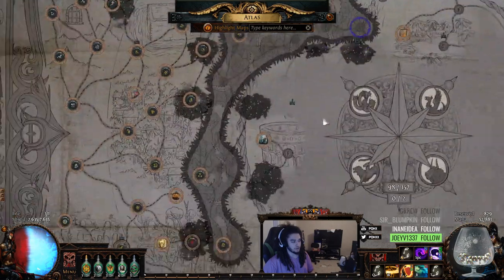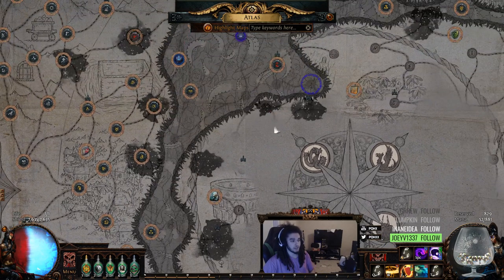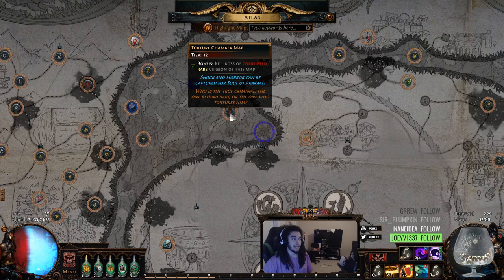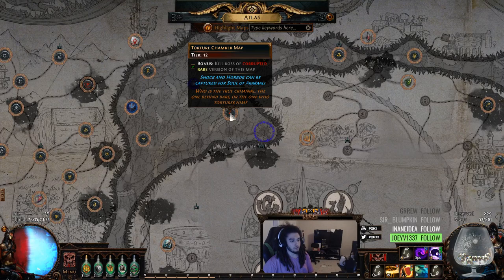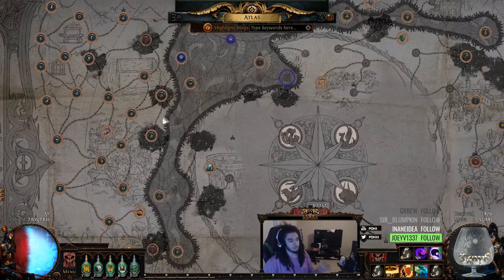This shaper's orb right here is going to go on our waste pool, which is going to make it a tier 14. And then I'm actually going to remove my torture chamber from my atlas, because I've been building up a stockpile of shaped maps.